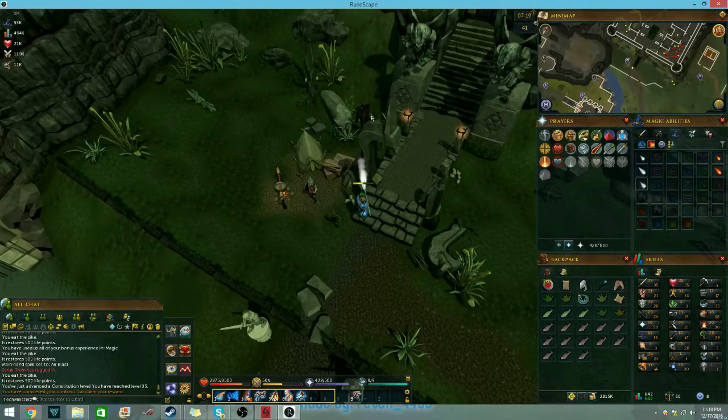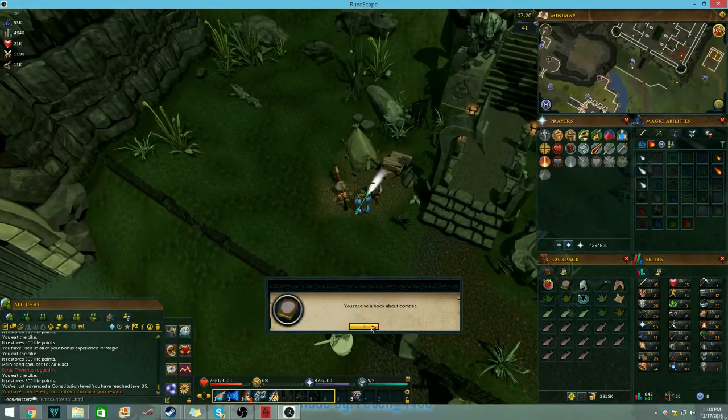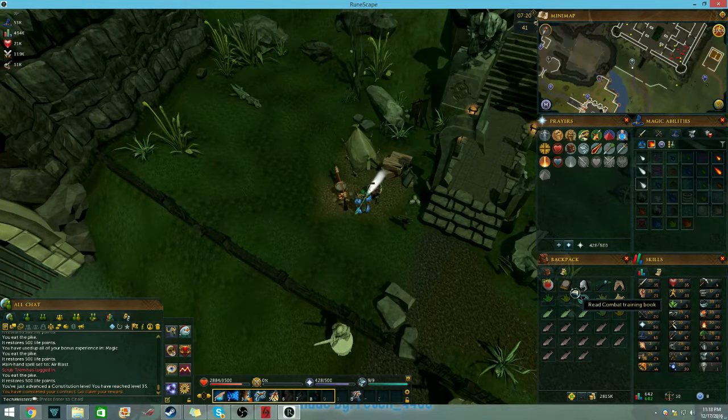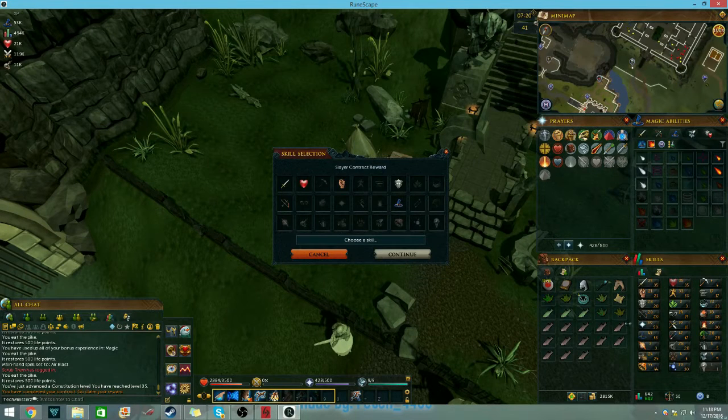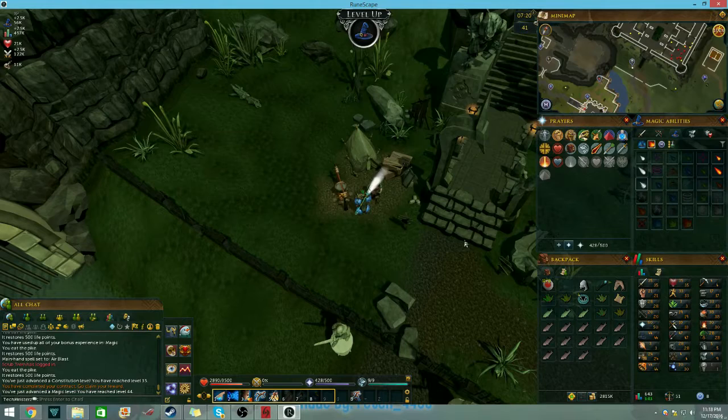Out of curiosity I decided to do a contract - I haven't even done one on my main. Let's hand this in and get that juicy XP. Combat! Do I go for a magic level or multiple defense levels? Let's do a magic level. Not too bad, but I'm probably just gonna stick to task.